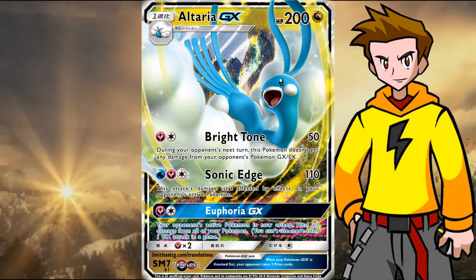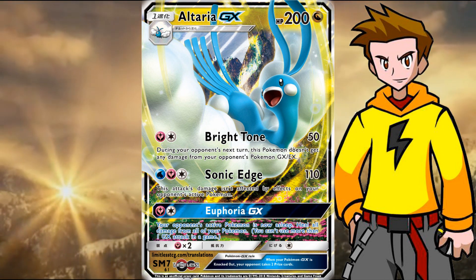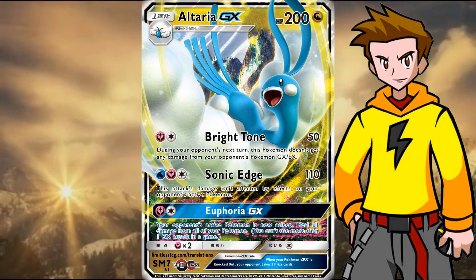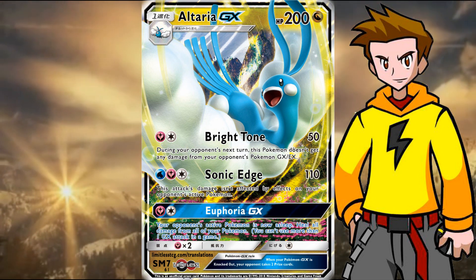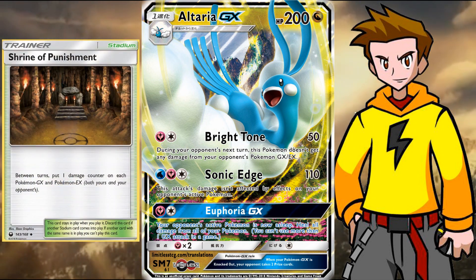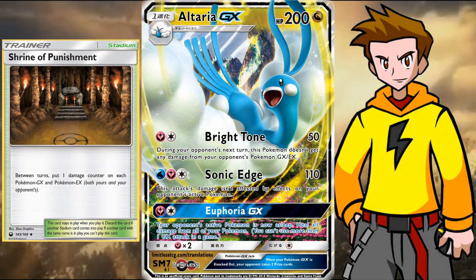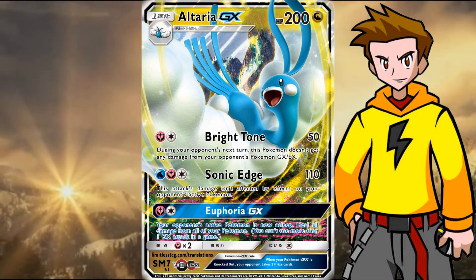With a simple Altaria on the bench or a Devoured Field, we can start one-shotting those annoying stalling Hoopas. So from that perspective I do think it's an okay attack. And now for the GX move, Euphoria GX — for a Fairy and a Colorless energy, your opponent's active Pokémon is now asleep, and then we heal all damage from all of our Pokémon. I do like that a lot, because a lot of Shrine of Punishment spread decks are still around and spread a ton of damage. With this we simply heal off in crucial situations, and if the opponent is asleep we can stall for a turn with a bit of luck on the coin flips.